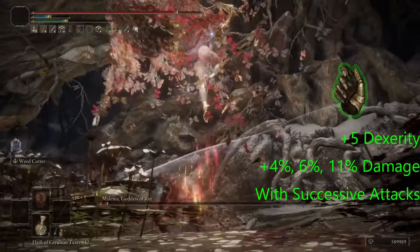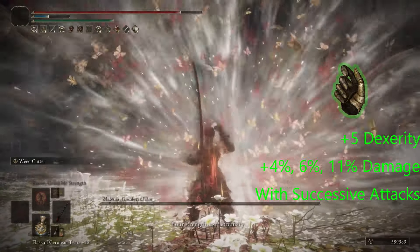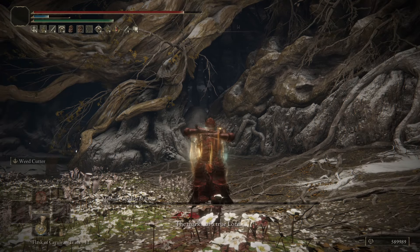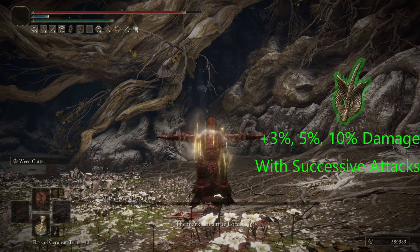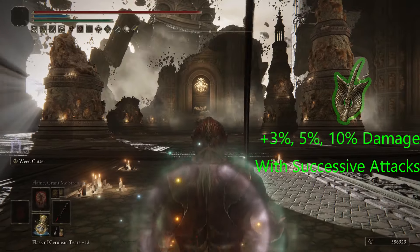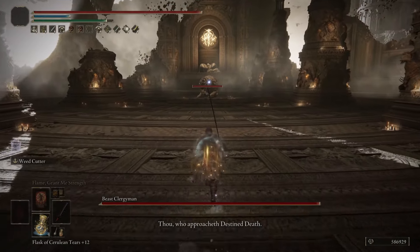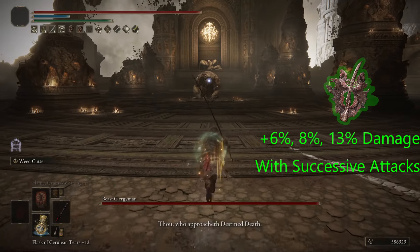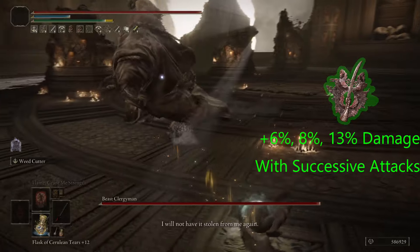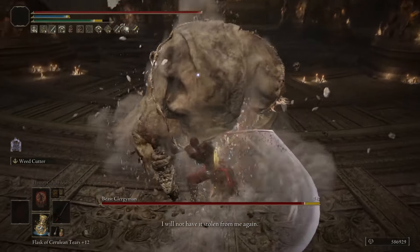Millicent's Prosthesis gives us plus 5 dexterity and also boosts successive attack damage up to 11%. If you're in base new game, like this character is, you're also going to want to run the Wing Sword Insignia, which will boost successive attack power by up to 10%. However, if you're in new game plus, I definitely recommend going for the Rotten Wing Sword Insignia, which will boost successive attack power by 13%. Both the Wing Sword Insignia and the Rotten Wing Sword Insignia stack with Millicent's Prosthesis.